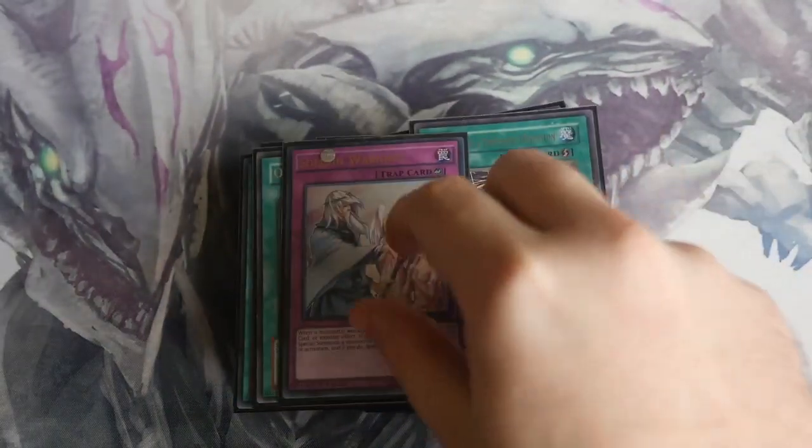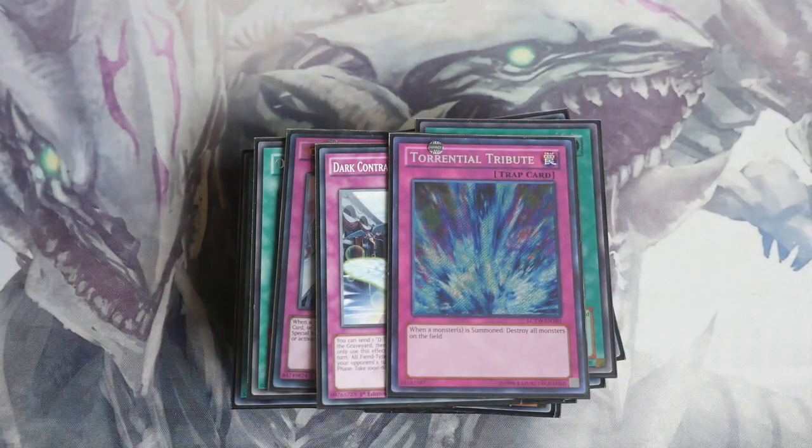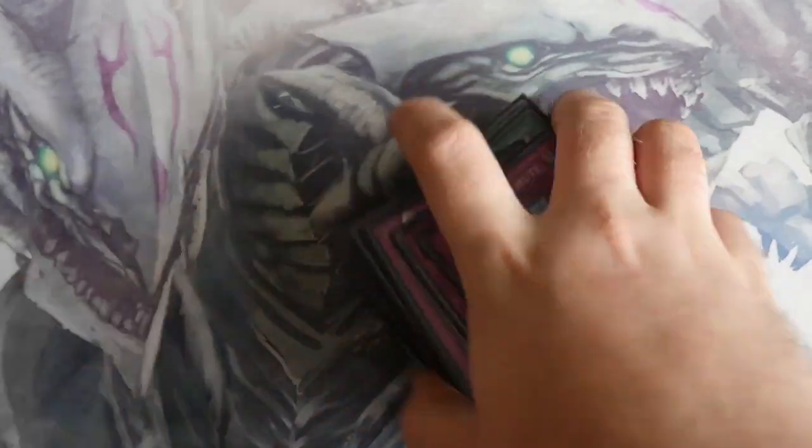Now onto the traps: we play one Solemn Warning, one Dark Contract with the Witch, and one Torrential Tribute. I like Torrential Tribute because this deck can start from scratch a couple of times. As long as you play it at the right time, Torrential can be very very important and catch your opponent way off guard.